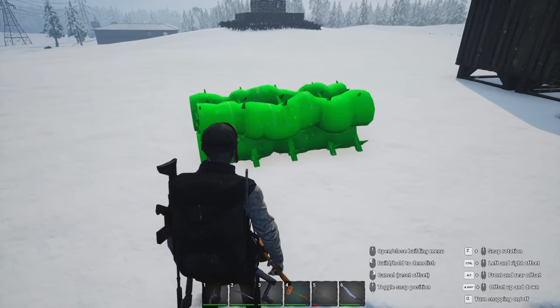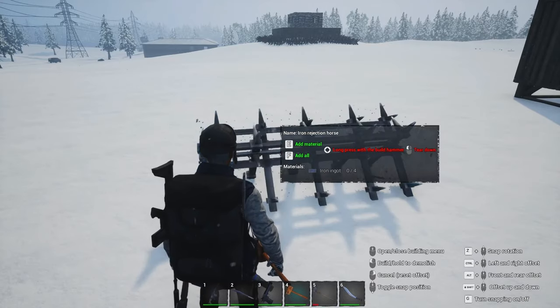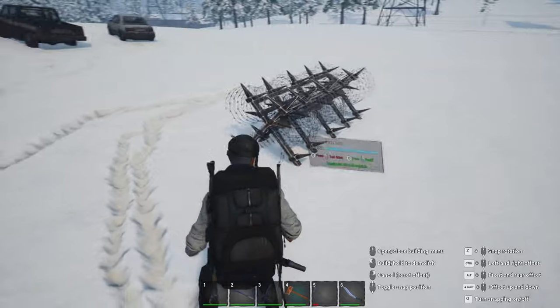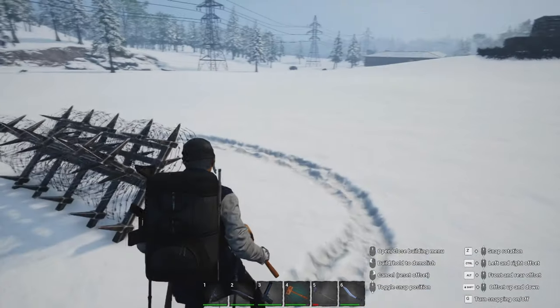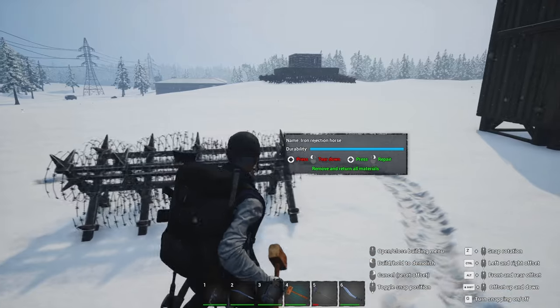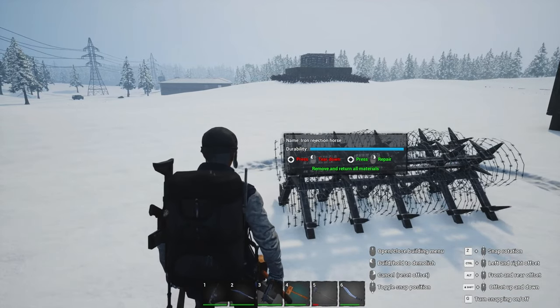If I was to place this — and I believe this is four iron ingots — yeah, that looks useful. Apparently it will make them bleed, and they can kind of get stuck on that. I can definitely see putting a bunch of those around my base. Here's the question: do I add an extra row, or just take one of them away?